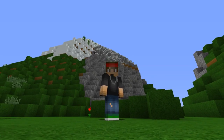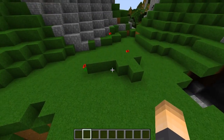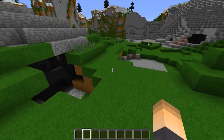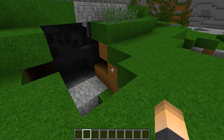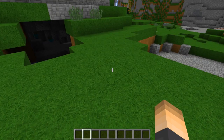Welcome to today's video. We're going to be doing a tutorial on the plugin called Auto Torch. This is a really helpful plugin for any type of server, mainly for people in survival mode. It will automatically place torches from your inventory, efficiently placing them on the ground so you don't have to worry about it. Go ahead and download this plugin, drop it in your plugins folder, and restart your server.